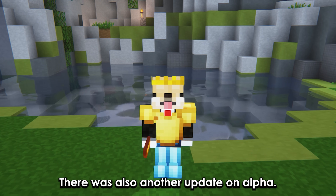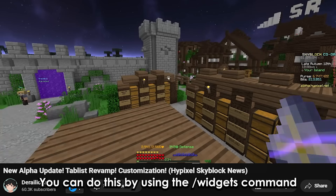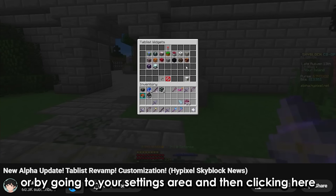There was also another update on alpha. Basically you can now modify your tab list. You can do this by using the slash widgets command or by going to your settings area and clicking there.